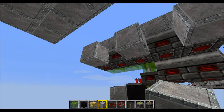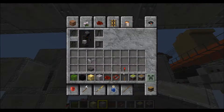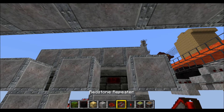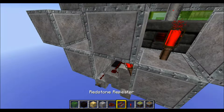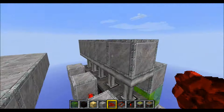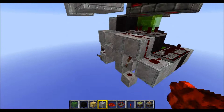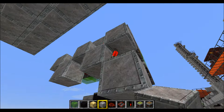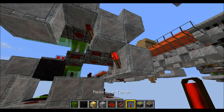Place three blocks like this. Below the gaps, another few blocks. Then we need our torches: one torch here, one torch here, and one torch here. Put some redstone on top of this block. Now all those sticky pistons should be extended. Then put a block down below this torch here, and the torch runs like this.